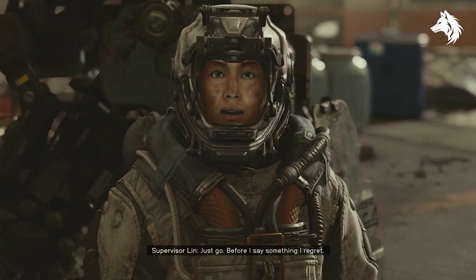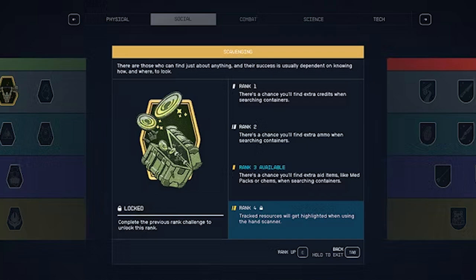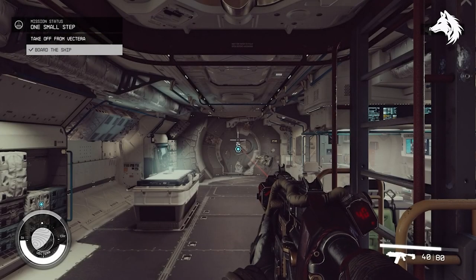Next we have scavenging. You need credits and supplies like ammo and med packs in-game, and scavenging will help you get more of that. Scavenging is about finding better loot and increasing your chances of getting more credits, ammo and healing items. At rank 1 you'll find extra credits, rank 2 you'll find more ammo, and rank 3 you'll discover more healing items. So it's definitely one of the best ones to unlock.